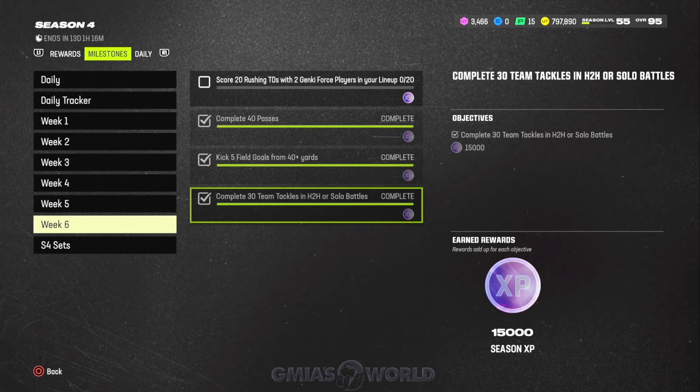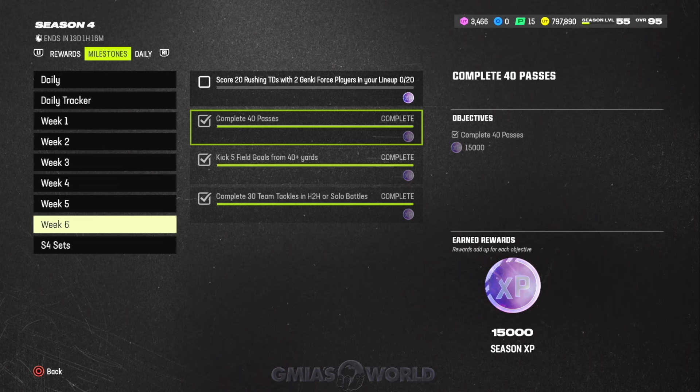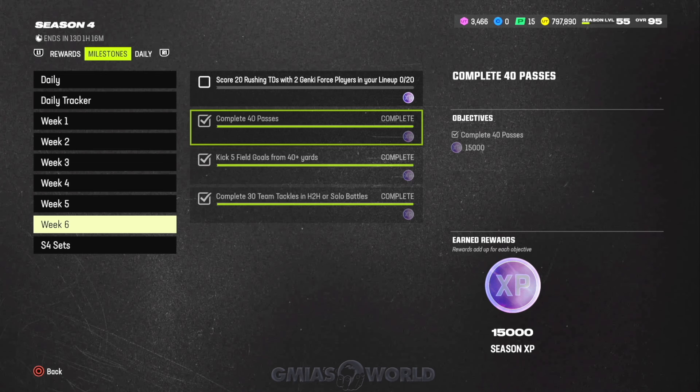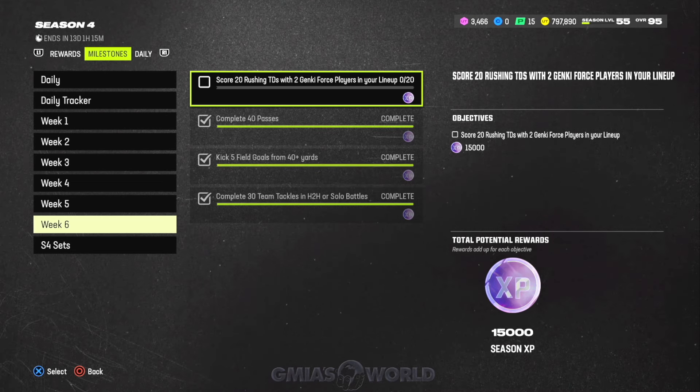You'd do that five times and get to 15,000. For the tackles, go into solo battles if you're not a strong head-to-head player. For completing the 40 passes, go to any challenge where you have the fourth quarter and just go crazy — every three or four downs, complete some passes. And as of today, we have to put two Genki Force players in the lineup.